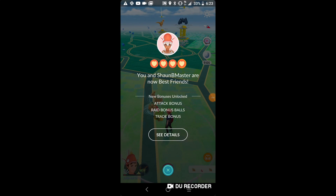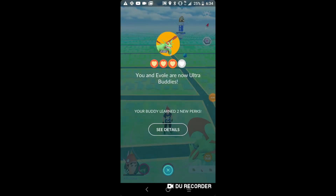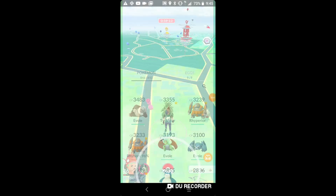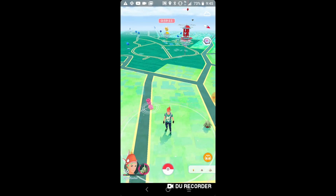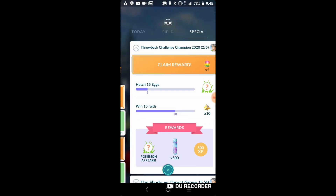We have hit best buddies with my mom — let's go! You thought we would stop getting bonuses? You were wrong. Even more bonuses. So guys, remember when we evolved all those pokemon? We got our Evil five pokemon in Kanto and it gave us five rare candy.